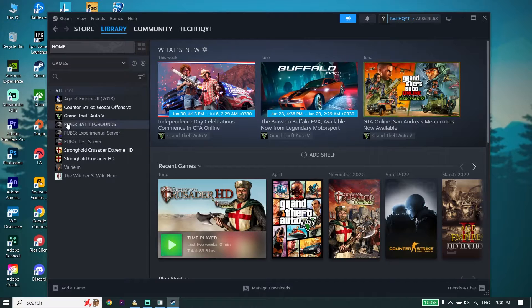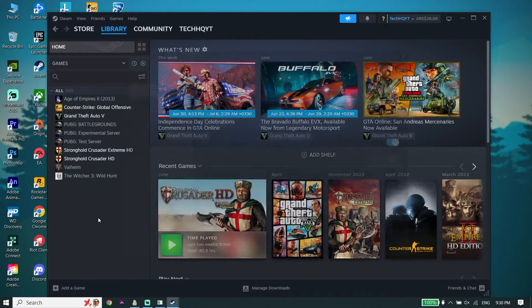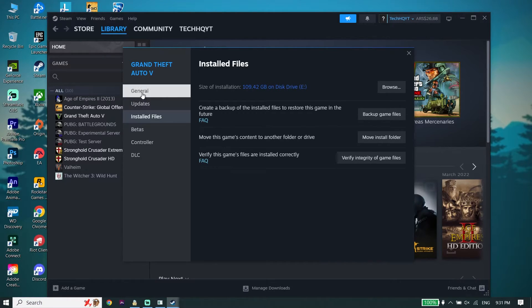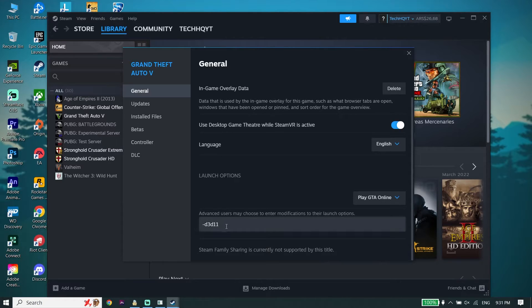Right-click on Red Dead Redemption 2, go down and click on Properties. Then select option number three, 'Local Files', and click on 'Verify Integrity of Game Files'. After verifying files, click on General and type this launch command: -d3d11. This will make the game use DirectX 11 to play Red Dead Redemption 2.